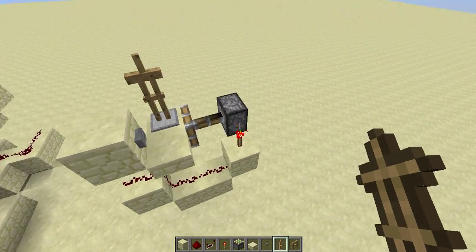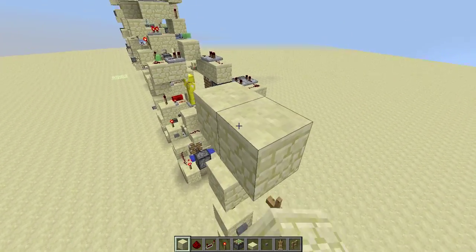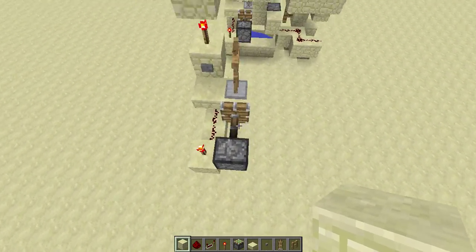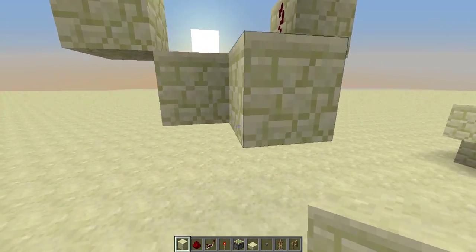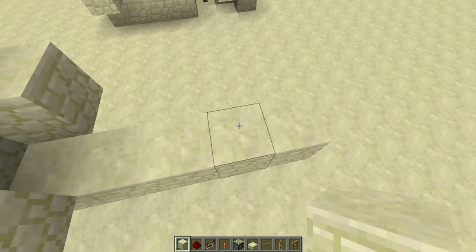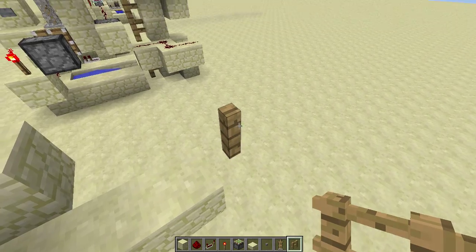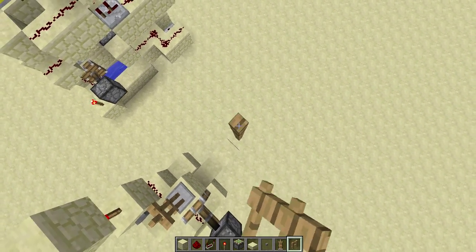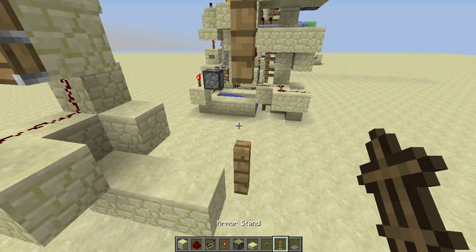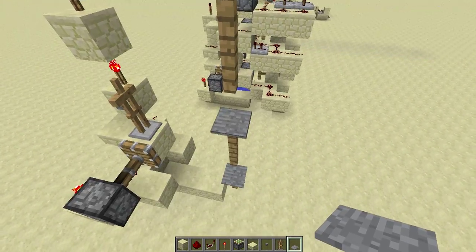The second thing you need to do is run the wire upwards to bring the signal up. For the water stream, we will have three blocks of water stream and then place an oak fence or any fence there. Then break a fence and put a stone pressure plate there, and after two fences break another one and place another pressure plate.